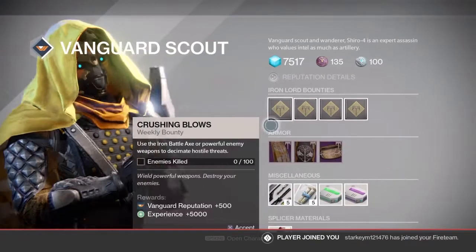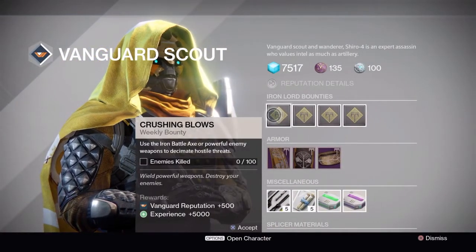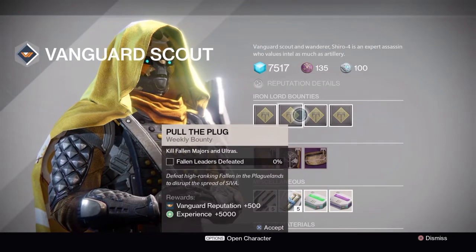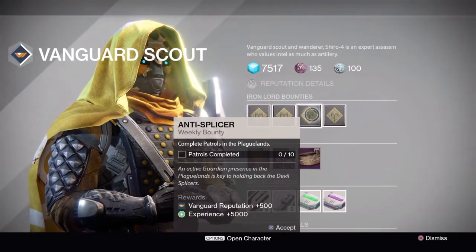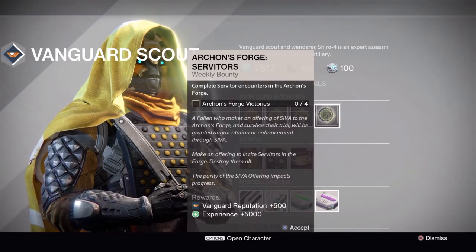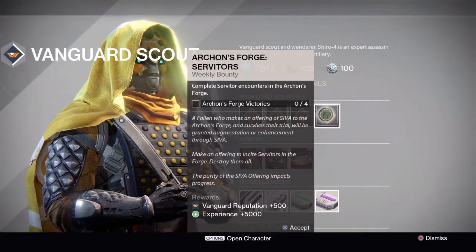The weekly Iron Lord bounties are: use the Iron Battle Axe or powerful enemy weapons to decimate hostile threats, kill Fallen majors, complete patrols, and complete Servitor encounters in Arkan's Forge. If you ever find any blue vials for the SIVA offerings, those are the Servitors.